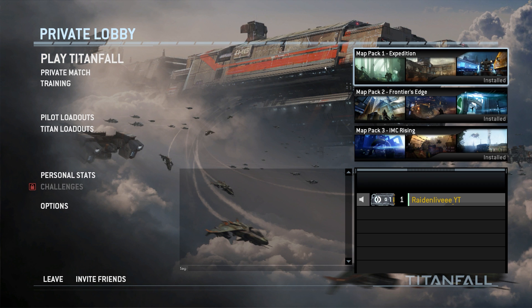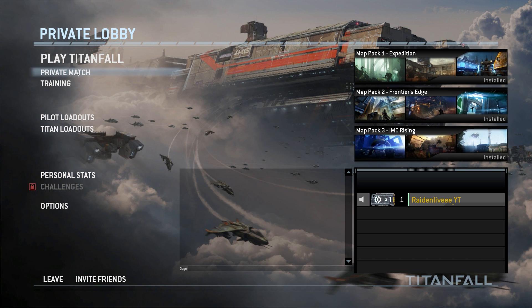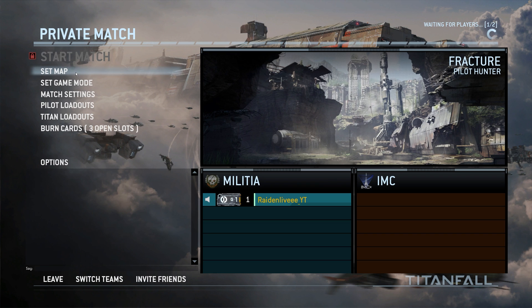The only way to actually run these maps if you're on your own — you can't play online, there are no players worldwide, so we're a bit too late for that one. The only option would be private match, just like in Titanfall 2. We're going to go ahead and head into there. Here we are in Titanfall 1's private match. It's very similar to Titanfall 2 — same concept, you can choose the map, game mode, settings, the usual stuff. But there's a problem with private match in this game.